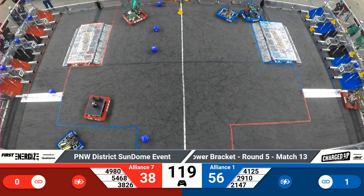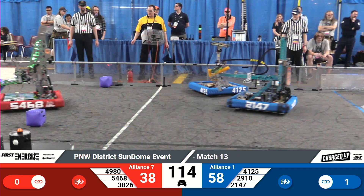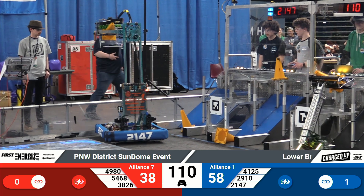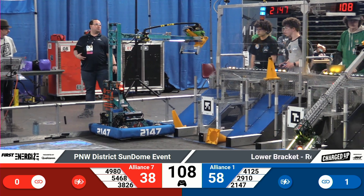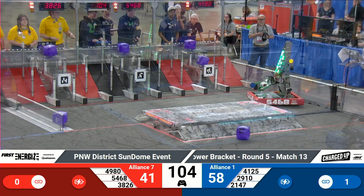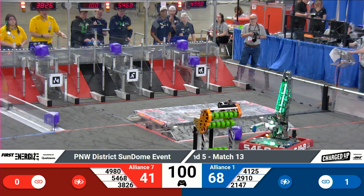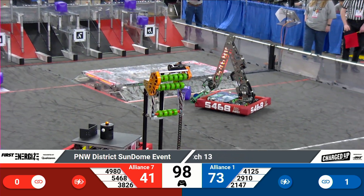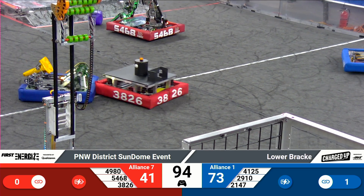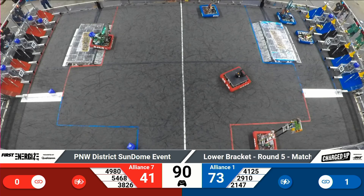Three game pieces scored, all of them cubes up there on the top row of that red Alliance wall. Looking at the blue Alliance wall, we have three cones and a cube, with two more cones coming in from Jack and the Bot and Chuck. Both of them drop them off in very quick succession and dance their way across the field. Now there's a cube right in front of our head referees — Chuck scoops it up and brings it into the blue Alliance scoring zone.